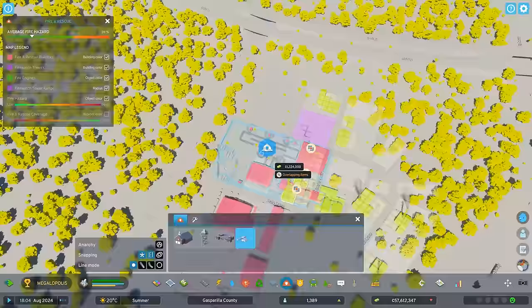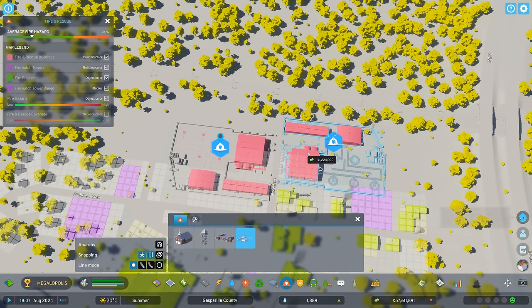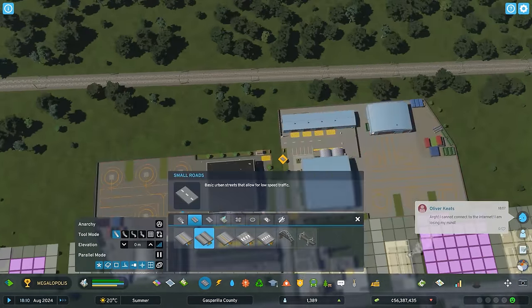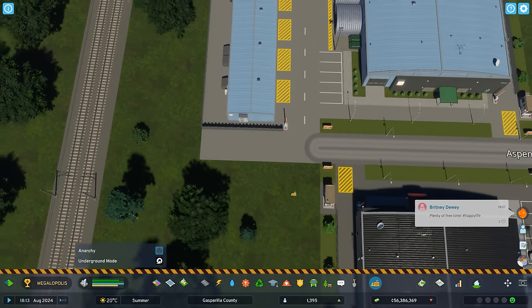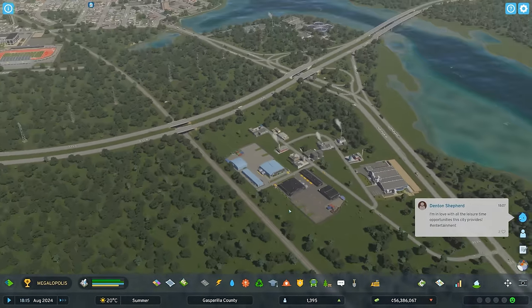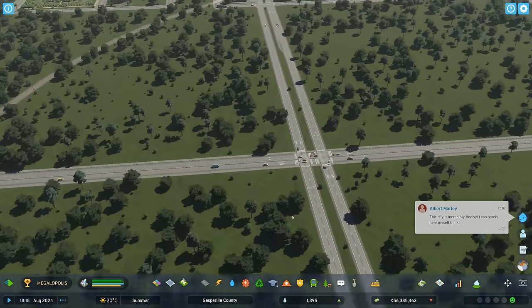I've got to watch my income a little bit, but I'm going to go ahead and place a second helicopter depot. Now we've got 10 helicopters — now we're talking, these fires are going to go away. Now I'm going to work on the commercial shopping area.